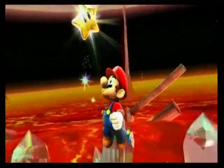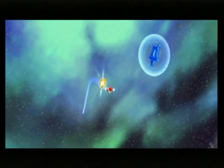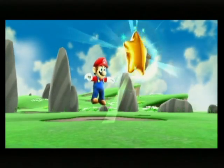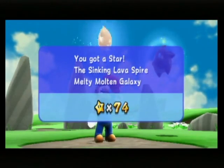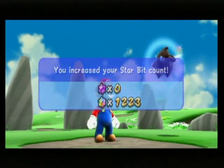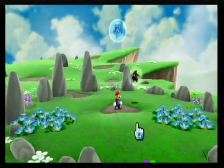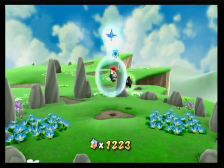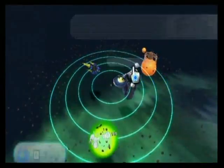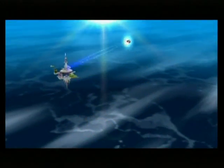Okay, that would really suck if you only have like... the lava's hot on your heels — get it? Hot on your heels. And you're just breaking the star out, and just as you break it out the lava overtakes the remaining land and you die. That would suck. Anyway, 75 stars. Another Hungry Luma next to the garden — that's why star bits are important. I'll save it for later.